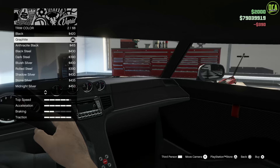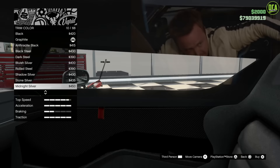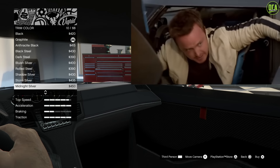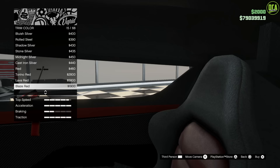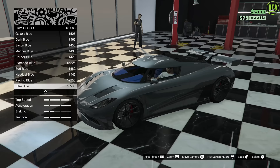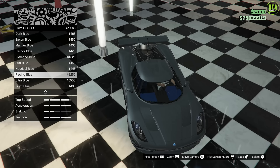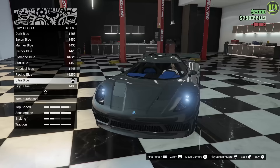For trim color — the interior. The gray one, which is the one Toby drove at the beginning, did have a blue interior. It had these blue accents — it's really difficult to see, but in this screenshot you can sort of see the blue accents there. So we're going to go with the blue interior. I recommend either ultra blue or racing blue — it's fully up to you. I think the racing blue is probably a bit closer, but it's a toss-up honestly. You know what, I think we'll go with ultra blue.